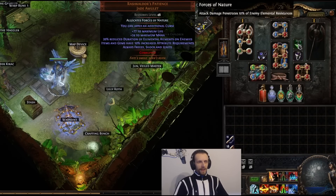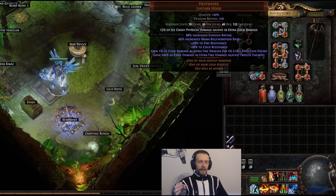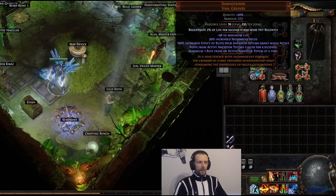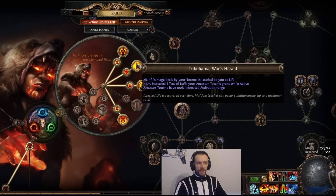Another cool thing when using Rashkaldor's Patience is that your Herald of Ice will also have 100% chance to freeze, and once that happens Heat Shiver triggers — the Herald of Ice itself will also gain 100% of cold damage as extra fire, doing more damage and making it easier to chain-explode enemies. I'm also using Dawnstrider boots, which give 100% increased effect of buffs your ancestral totems grant while active, and even if the totem dies you maintain the buff for four seconds. So while Ancestral Warchief gives 32% more melee damage while active, the boots add another 32%, and as a Chieftain another 100% effect of ancestral buffs gives yet another 32% more.